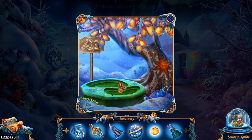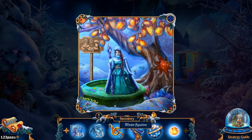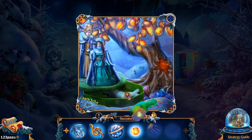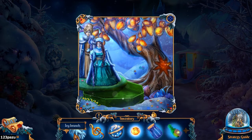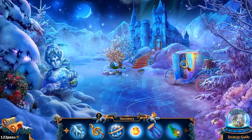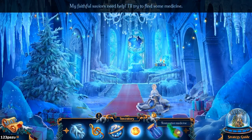This actually has two spaces for the figurines: Rilla and her teacher, Lady Winter. Here you go, Lady Winter.